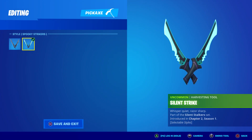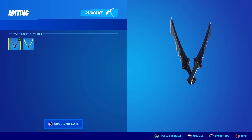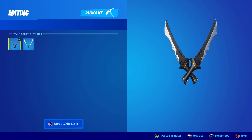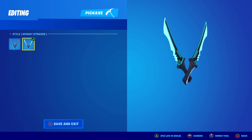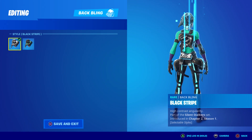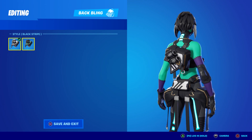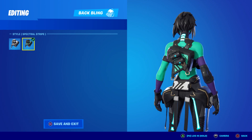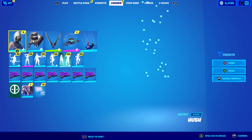Here are the pickaxes — the Spooky Strikers. If you forget what they look like originally, they're kind of blah: a little bit of gold or yellow, silver and black, and that's it. Now they've got a little bit of purple, a lot of green, and just a lot more color. I already showed the back bling but the original one is kind of the same — a little yellow gold, black and gray — and this one is purple and green.